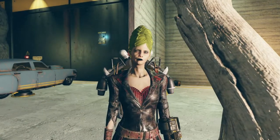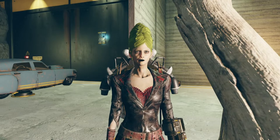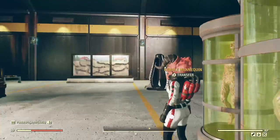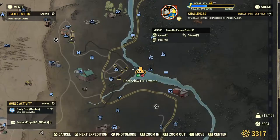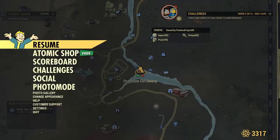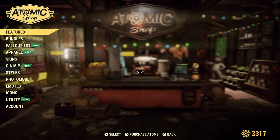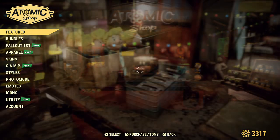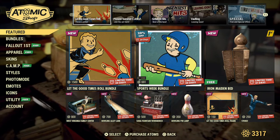Thank you, Death Clock Girl! I am very excited about this Atomic Shop because one of the items we have been anticipating has finally arrived. Let's go ahead and go to the Atomic Shop. From in-game, you just go to your map. For the PlayStation, you hit L1 for menu, drop it down, and go down to the Atomic Shop. It is the first of the month, so there will be extra free stuff for Fallout First members as the monthly free item will be here.